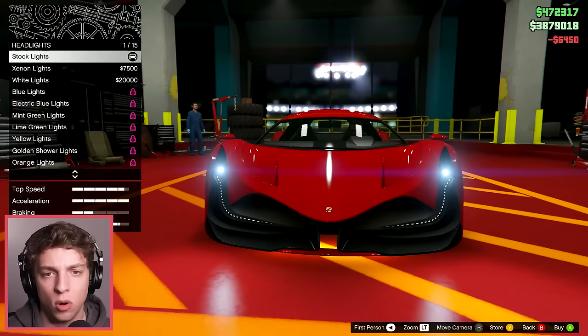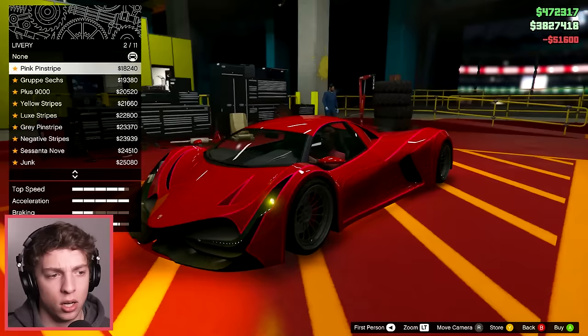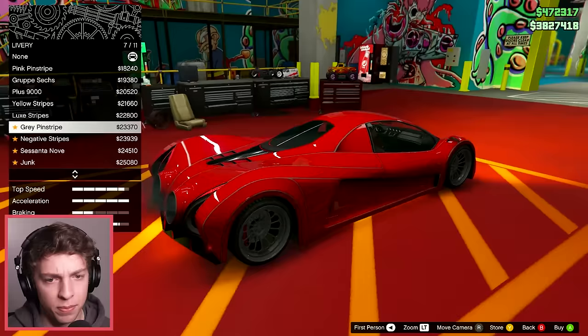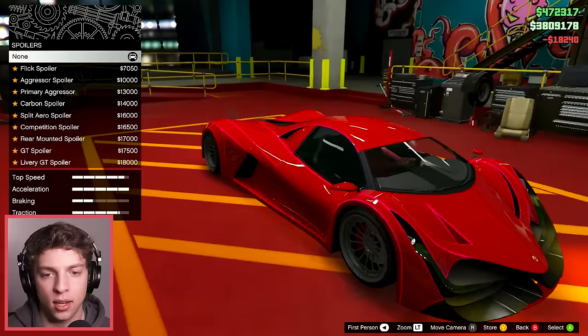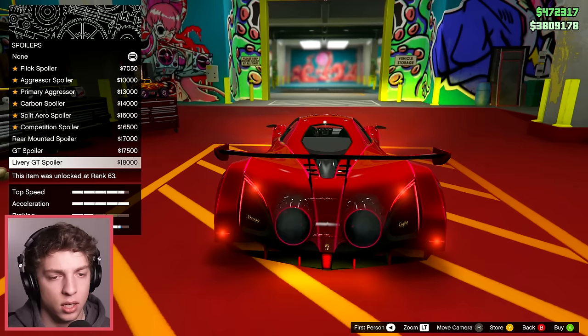What about the headlights? Oh! I forgot that you can change the headlights. Damn, look at that — golden shower headlights! Okay, now look at the livery — whoa, a pink pinstripe! That does look awesome. Are there any other cool pinstripes? Negative stripes — oh okay. I think we're definitely gonna have to add it and then come back to see what the colors look like. Let's complete it for a second — yeah, let's go with the most expensive spoiler. Let me just check the other ones.